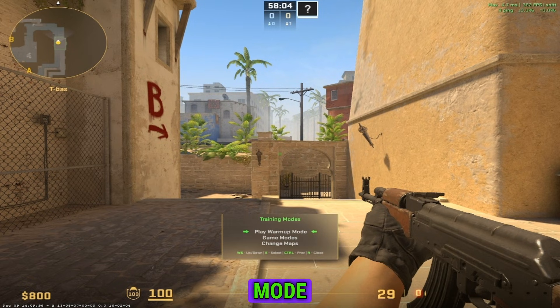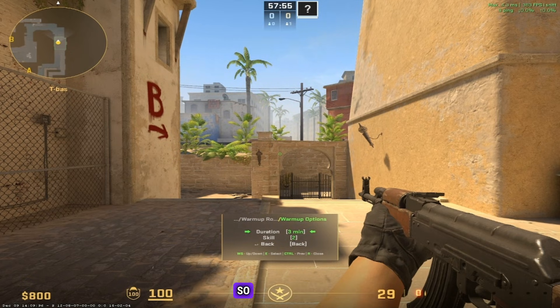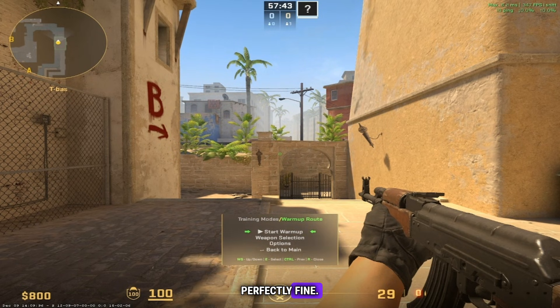So we created a game mode where you can do just this in just a few minutes. To start with, you can select an option for how long you want to play. 3 minutes is the lowest one, and there are 5, 10, and 15 minutes. This is the skill level of the bots that you're playing against, and I think 3 minutes and skill level 2 is perfectly fine. Then we just press start warm-up.